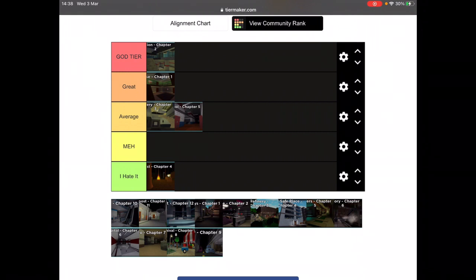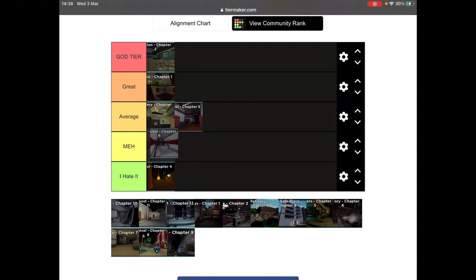Chapter six — I'll give it meh. This map is very tiny; hospitals don't look that tiny. The map is hard because piggy can kill you very easily and the locations are not easy to find. All of the rooms are tiny and you might die from piggy there. I don't think chapter six is an easy map — it's a hard map instead.